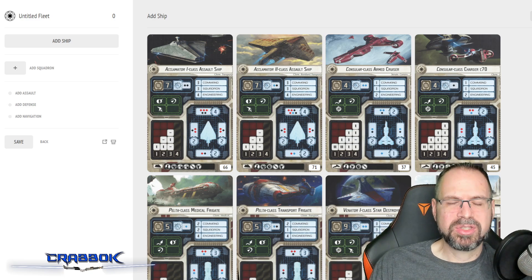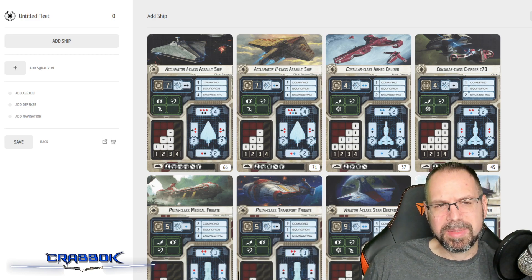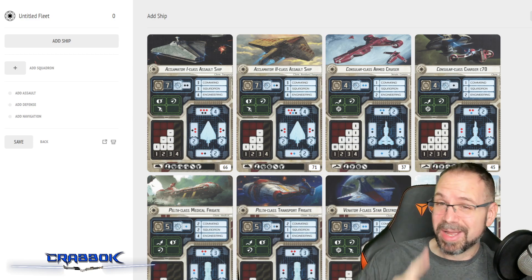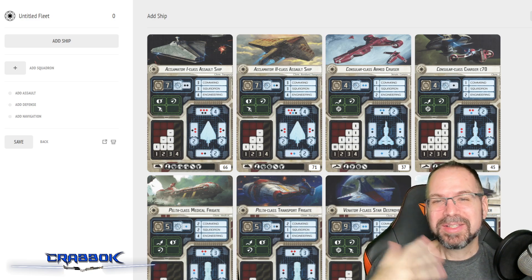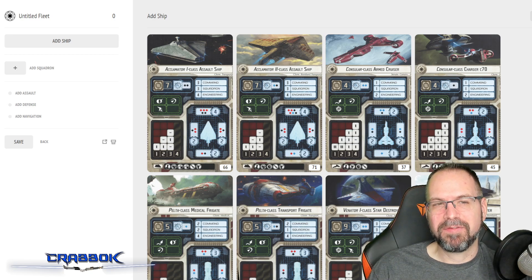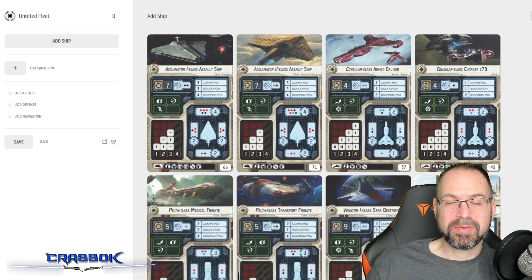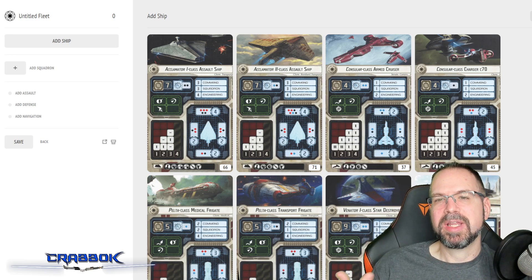Obviously if you go to like 2,000 points or these ridiculously high point limits, you can definitely get a massive Armada. But at the same time, you also have to play all day long to get that game done. So 600 points opens enough doors that I feel like you can get a bigger fleet that feels a little bit more epic without really changing too much of the core game. And that's what we're going to be trying to do today.